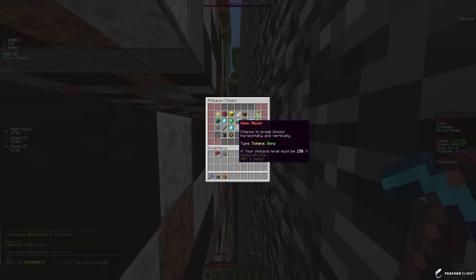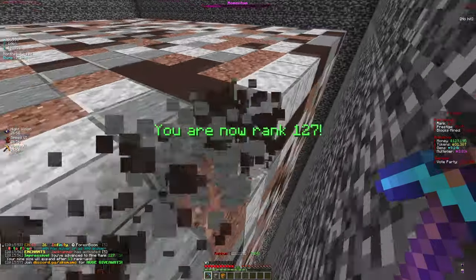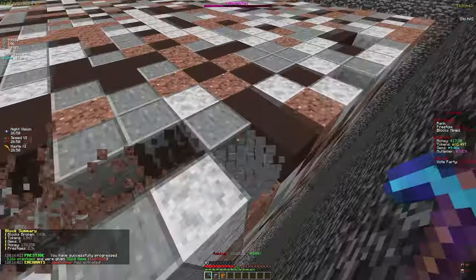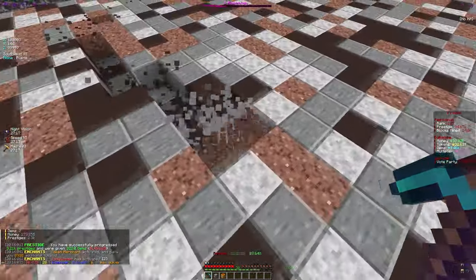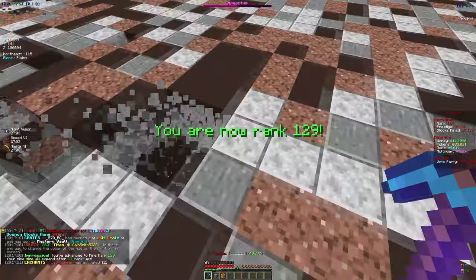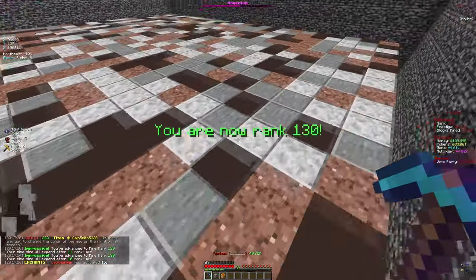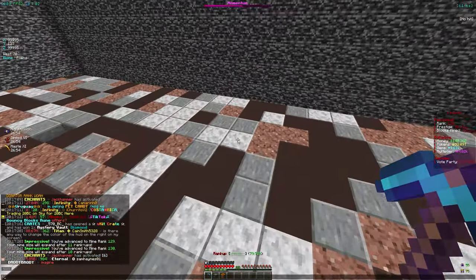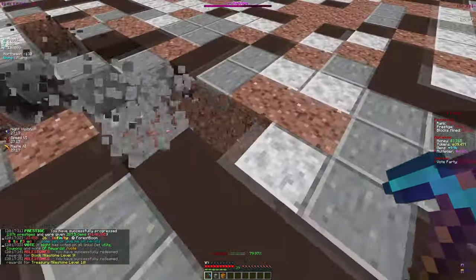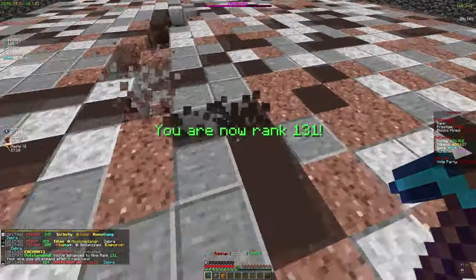Crate keys are a great way to get tokens. If you're on the server they do key alls and you get pretty good crates with decent tokens, so be on when those happen. Since it's the start of the playthrough we're getting so many milestones and new progresses — tier pouches and starter rewards are really useful for building up tokens. We got some more milestones to claim, mostly blocks and treasuries.